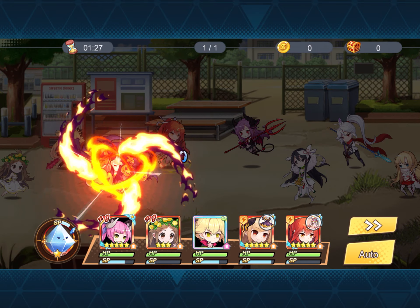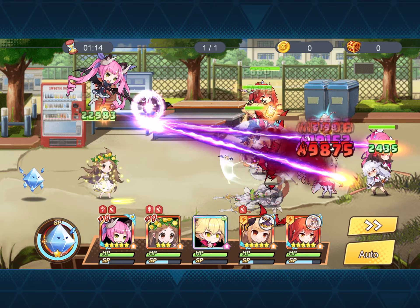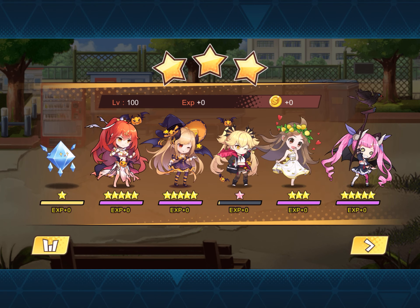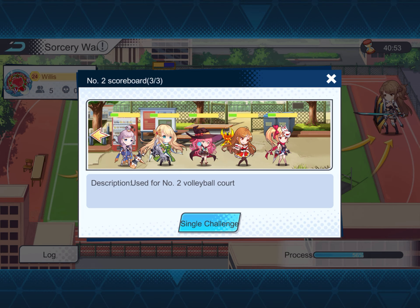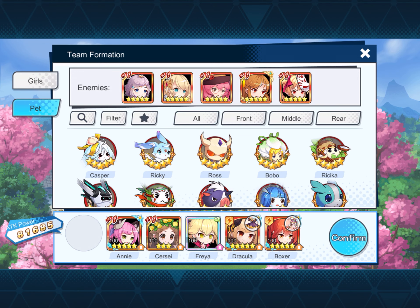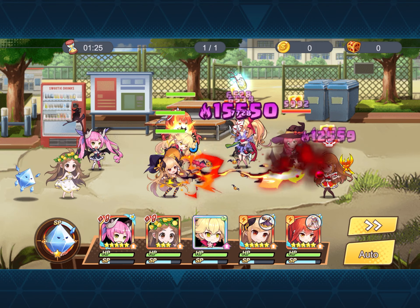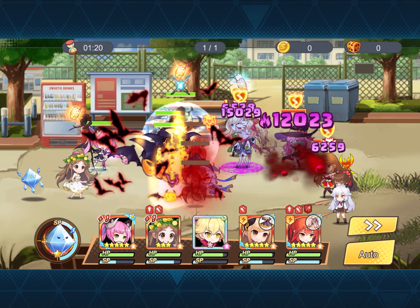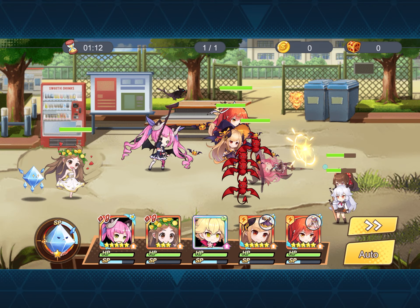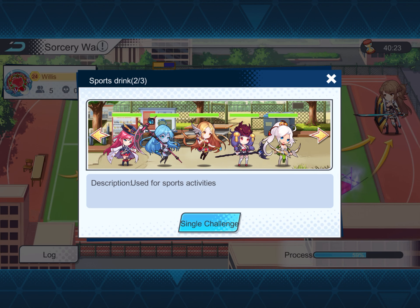Boxer, in this dream team, you can get on real early on — she's actually in the campaign chapters. Then Anna is higher up the campaign. But if you've been pouring everything into leveling Boxer in every way, you will have absolutely no problem getting her up there, and then you'll have two powerful dream team members.